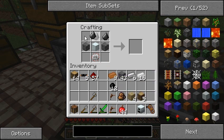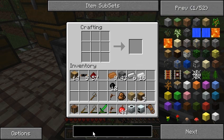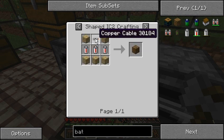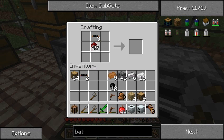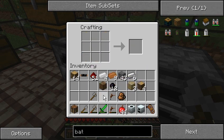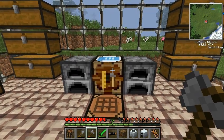A machine block, a circuit, and some flints — three flint should be enough. And we have ourselves a macerator! Now let me recall how a bat box is constructed because I always forget. Three rechargeable batteries and a copper wire — one, two, three, let's hope we have enough.